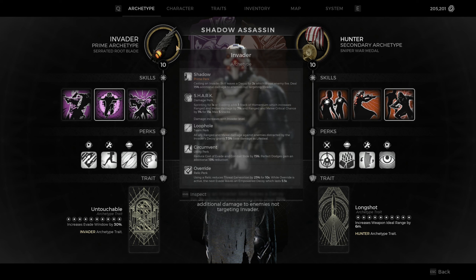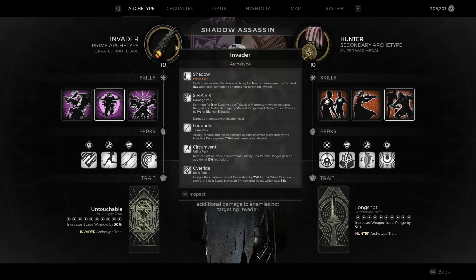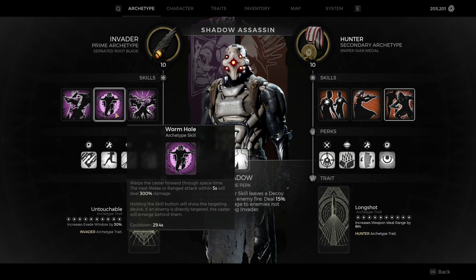We are a Shadow Assassin, which means we're running Invader first and Hunter second. I like running Invader first because it gives us a decoy for three seconds and gives us 15 percent more damage to enemies that aren't targeting us. This will actually last much longer than three seconds — even though the decoy is only up for three seconds, enemies will stay confused longer, usually around a six-second window. It's really nice to have and you can use it to get out of sticky situations as well.